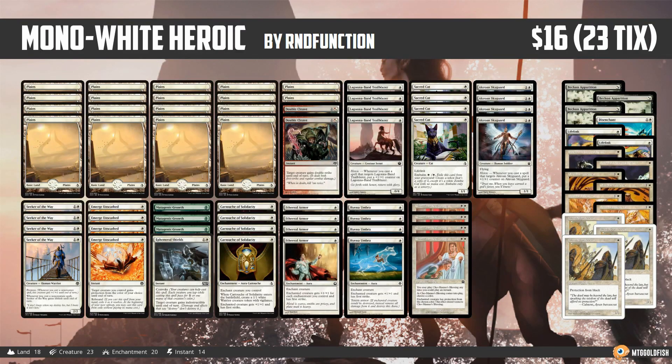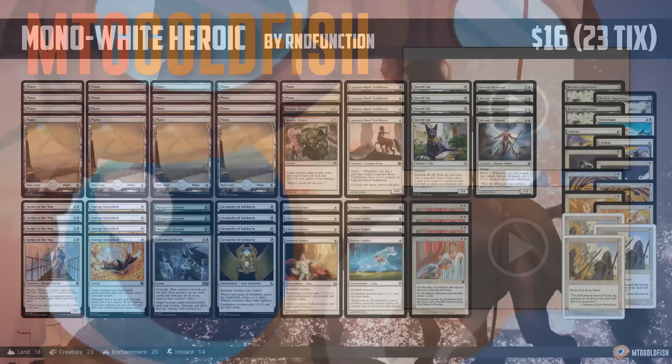So that's Mono White Heroic for Pauper — super cheap, really unique. Thank you so much for watching, I hope you enjoyed the video, and I will talk to you soon.